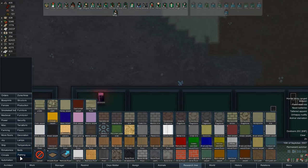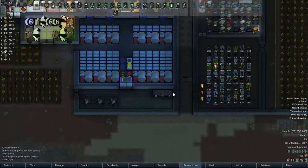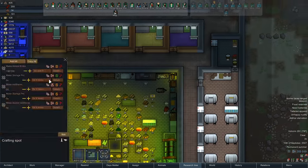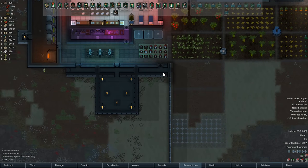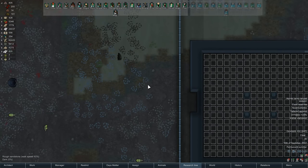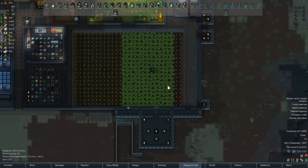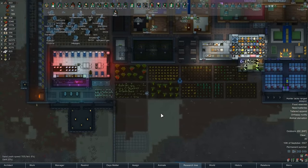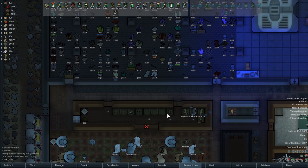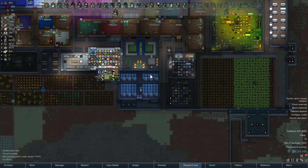I have enough devil strand to make another devil strand bed. A devil strand double bed takes 400 devil strand — that just makes sense. Make another double bed frame and we'll wait to make a double bed. Dismas and Bulby haven't had a room upgrade in a while anyway. Growing some devil strand in a couple of places too — got our corn growing well and our silky room going pretty well.